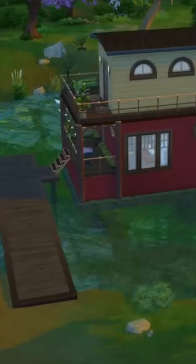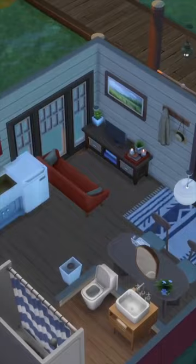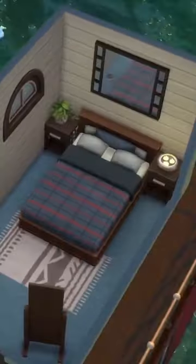And there we have it, a floating houseboat. I think this came out super cute and it looks really good in the dark as well. You can download this from the gallery under 'cute houseboat' or my ID is hextra hunt. Please note though that this is a 50 by 50 lot so I can make the pond. Like this video if you enjoyed it and subscribe for regular content.